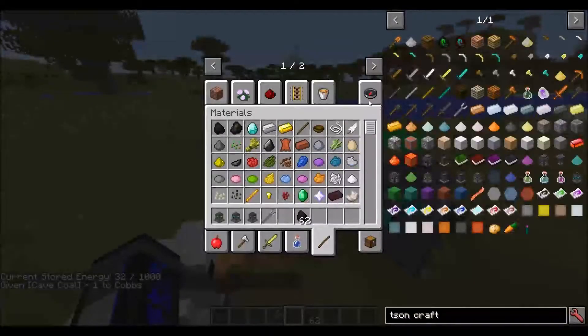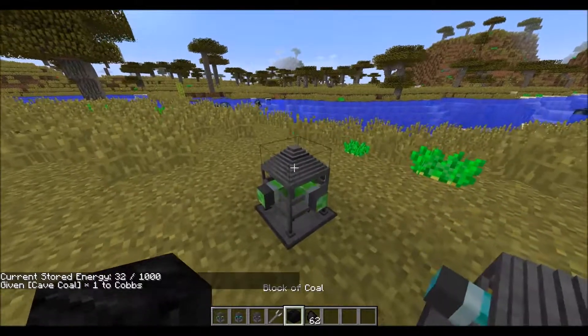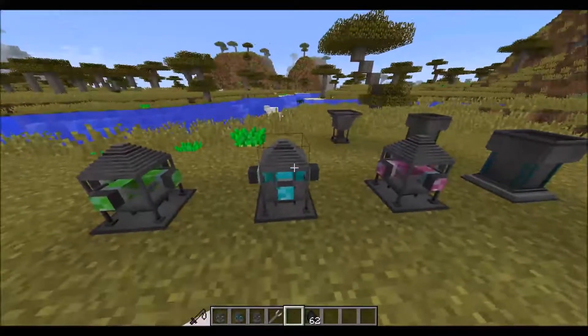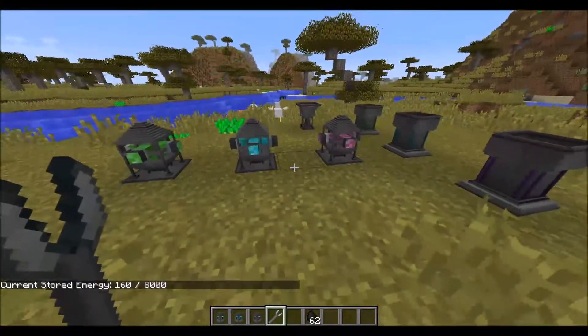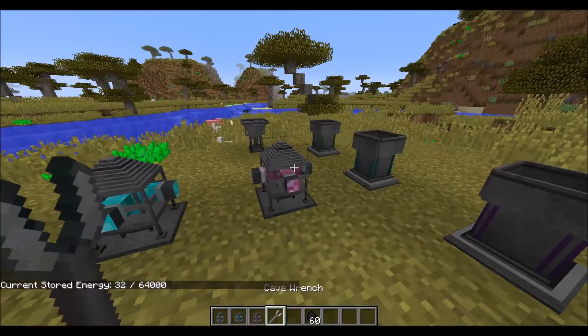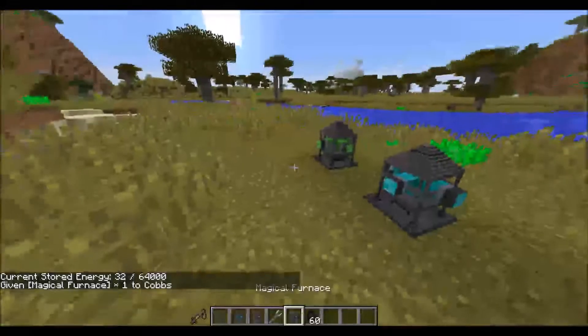So how do these work? Essentially you just place them adjacent to whatever machine you want to power. So let's set up this magical furnace here. There isn't a blue, green, or purple tier of the machines anymore, because when looking at it, no one ever makes the green one - it serves no purpose because you don't always get the result item out of it, and it uses a lot more energy. Then you have the blue one - some people make that. But realistically the only one people ever made was the purple one.